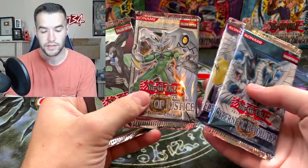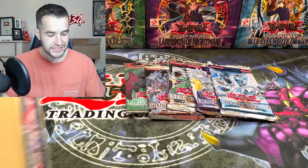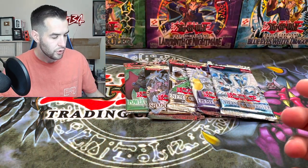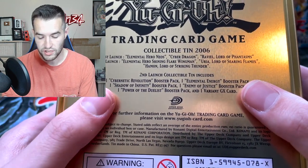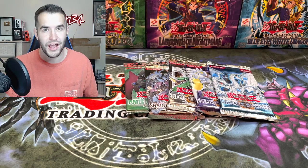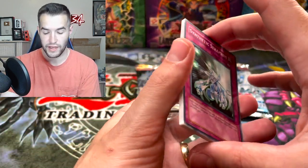Let's see if the packs are the same. This one's unlimited and this one is unlimited — it's a different set of packs. Was one of these a European set? So if you look at the back: first launch collectible tins has the Neos tin with two Cybernetic Revolution, Elemental Energy, Shadow of Infinity, and Enemy of Justice. But the Shining Flare Wingman is a second launch — one Cybernetic Revolution, one Elemental Energy, one Shadow of Infinity, one Enemy of Justice, and one Power of the Duelist. So the first launch gives you two Cybernetic Revolutions with a first edition pack, which is better. That's really interesting — I didn't know that was a thing.